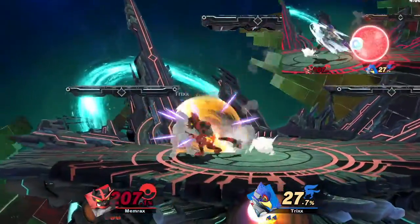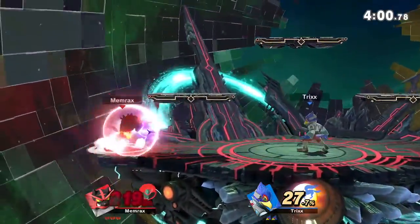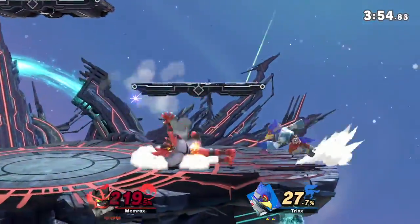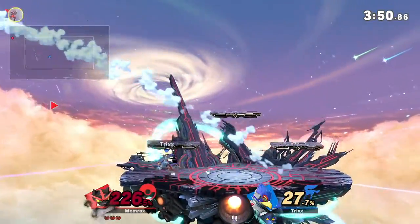One good thing about Falco though is at the end of his jab he does that little back roll. When I first saw it I thought it was going to be a bad thing because it looks really laggy, but it actually puts his body backwards a bit. So when you actually throw out your roll it's kind of like an extended roll.